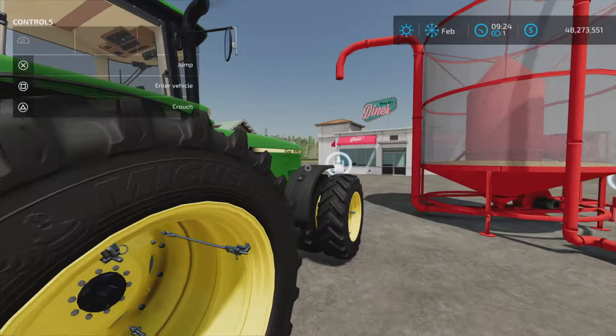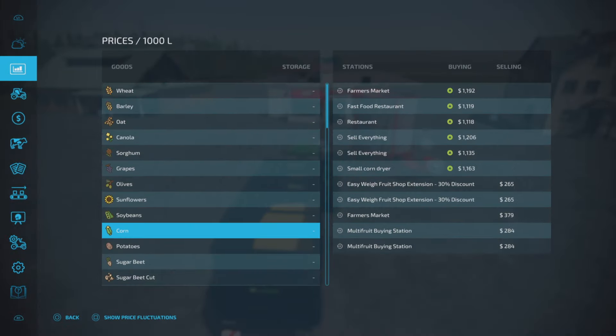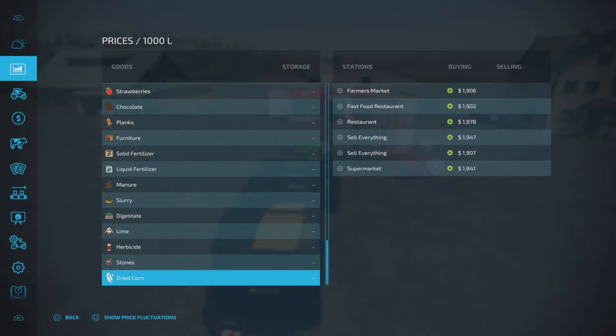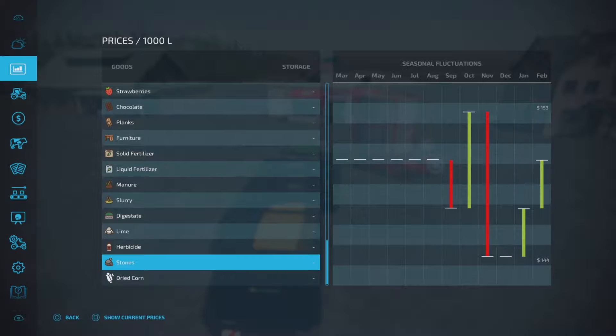Now let's talk prices. I'm on easy economy here. Wet corn is running roughly $1,100 to $1,200. Dried corn, on the other hand, is showing $1,900. That's a nice profit margin. Peak pricing in January and July on this map is $2,493 for dried corn.